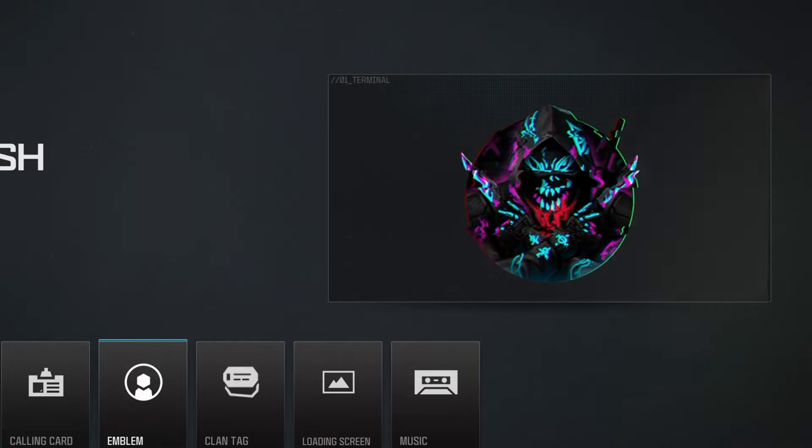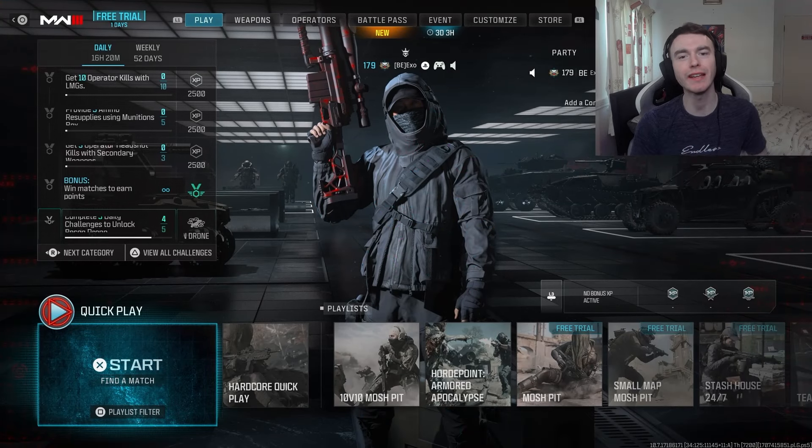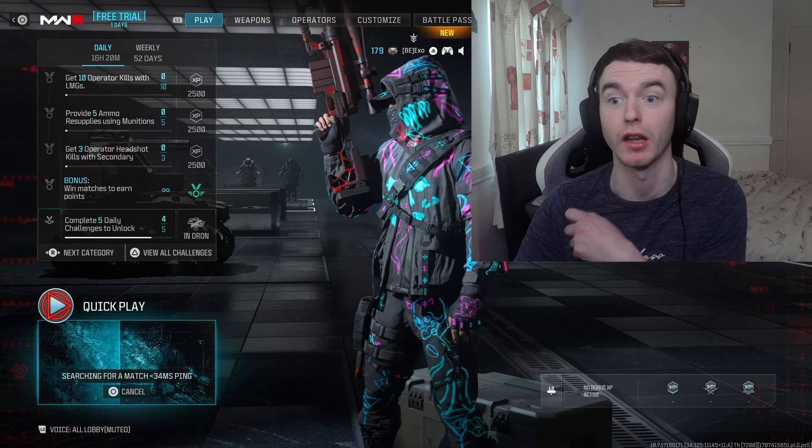What in tarnation am I looking at? Looks like a demonic velociraptor. Ladies and gentlemen, welcome to Call of Duty Modern Warfare 2. Look at this skin that I bought — it's sick. It comes with this sick emblem that reminds me of like Assassin's Creed and this equally sick calling card.